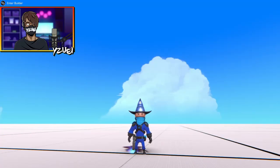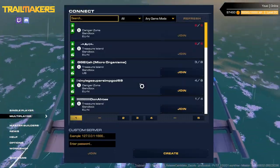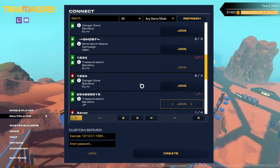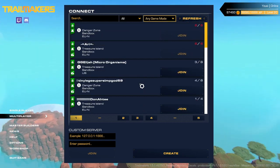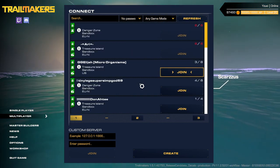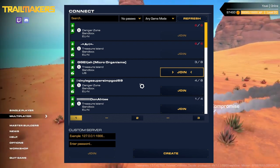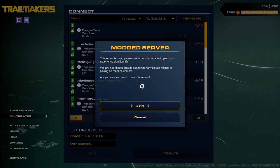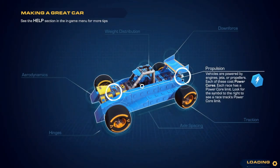Hello everybody, welcome back to another Trailmakers video! Today we're going to be doing something really fun - we're going to be joining public servers and basically recording whatever happens. We're going to hop on to the multiplayer segment of this game and have a look at some servers. We'll press no password and join. Let's join this server here: 'Micro Organism' - very strange server name, and it's modded, so who knows what to expect.